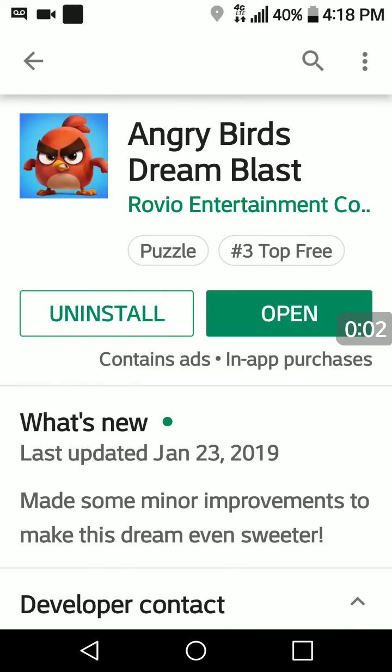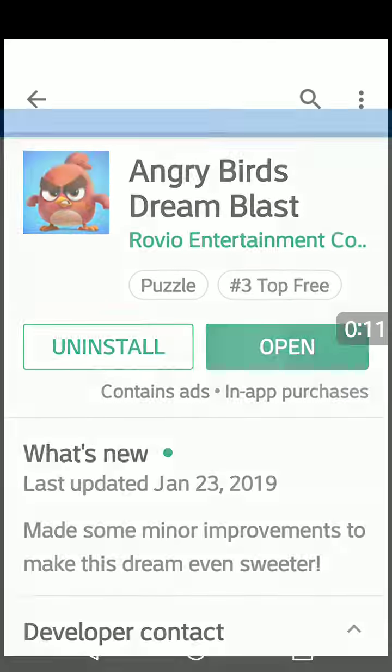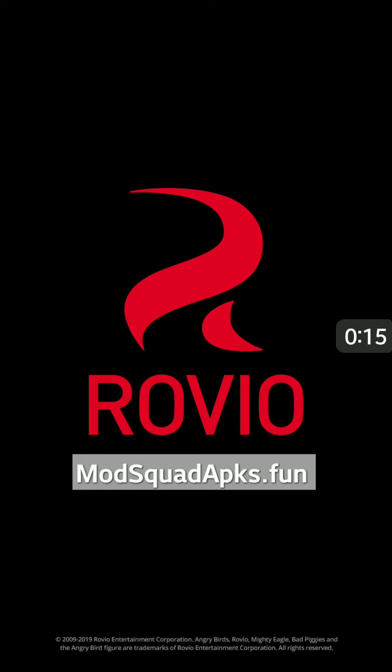Hi everybody, it's Suzy Q here at ModSquadAPKs.fun. You'll find a link below the video to follow once you've downloaded and installed this modded version. Tap open. You'll find that you have infinite currencies and infinite life. They will not decrease when you use them and they will be fully enabled.